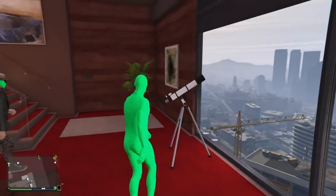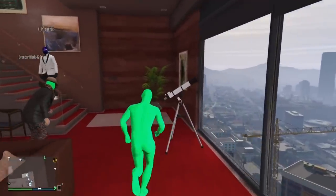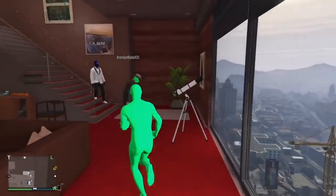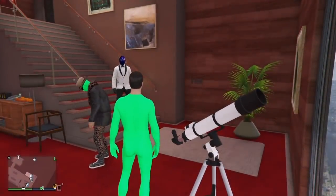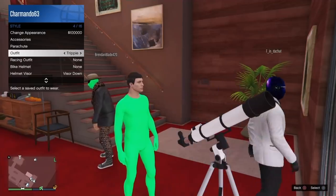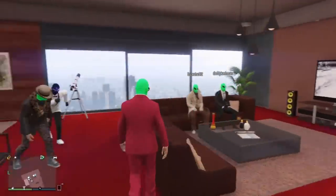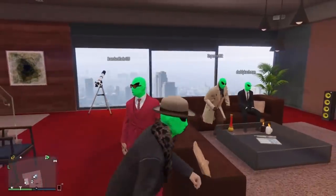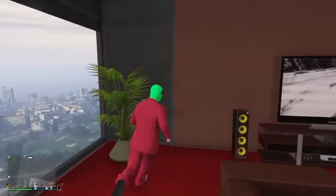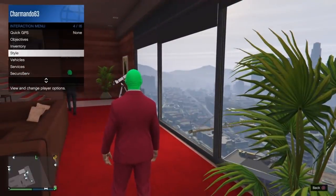For the actual glitch, you're going to want to have an apartment that has a telescope — either your own or a friend's — and make sure that you have your alien bodysuit outfit equipped. Then you go to the telescope, run up to it, and make sure to hit right on the d-pad. As you do that, the animation is going to play where you look inside the telescope. While this animation occurs, hold your touchpad for the interaction menu. When the interaction menu is pulled up, put on the outfit you want on top of your alien. Once you have this outfit, exit your interaction menu, walk away, and your mask should appear on top of the saved outfit.